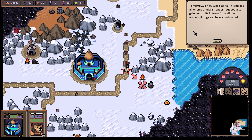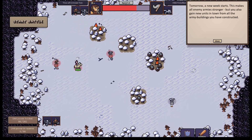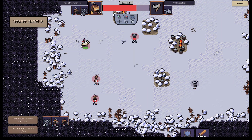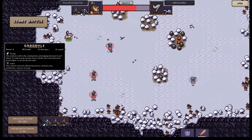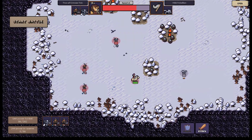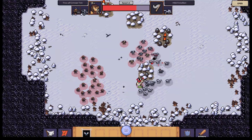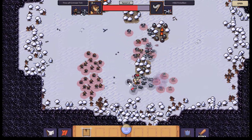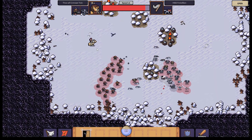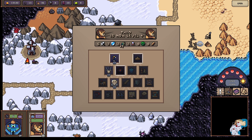Tomorrow a new week starts — this makes all enemies stronger. But you also get new units in town from all the army buildings you have constructed. So there's an escalation going on in the world map. I wonder what happens if I just sacrifice my leader. Let's try to sacrifice the leader and see what happens. In he goes — we got a lot of mana now. So he just retreats and is now out of the fight. So are we not punished for that? It doesn't seem to be. Which means you should always tank with your hero.